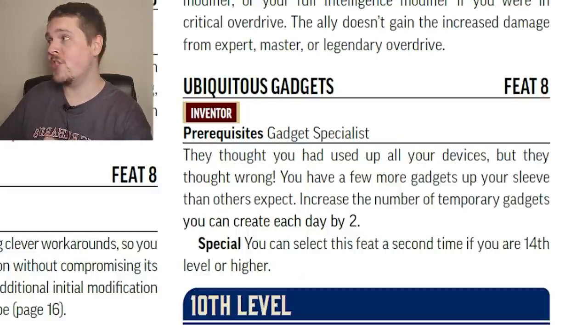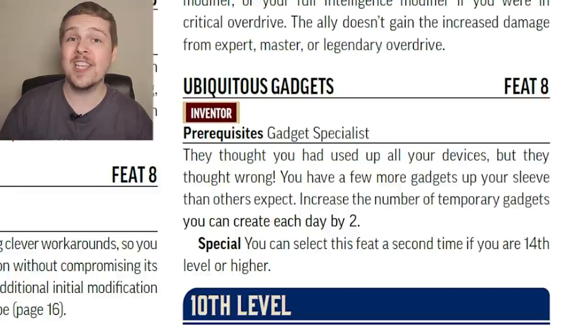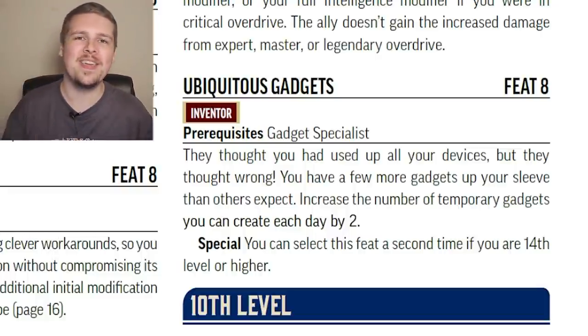Ubiquitous Gadgets upgrades your Gadget Specialist — you can craft two more gadgets per day. Starting at level 14, you can also select this feat again to make even more gadgets.